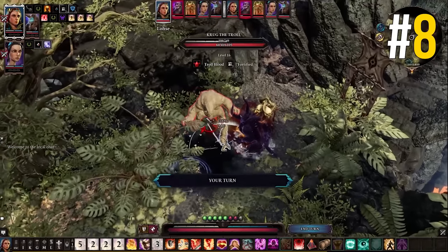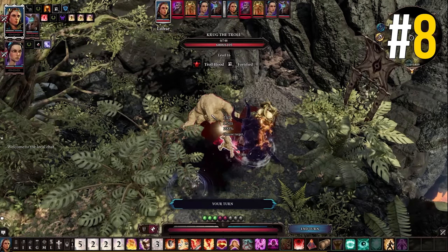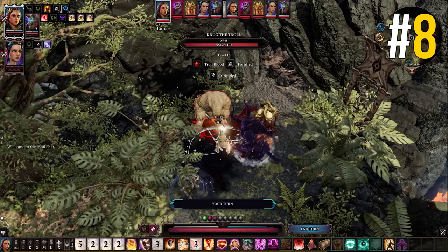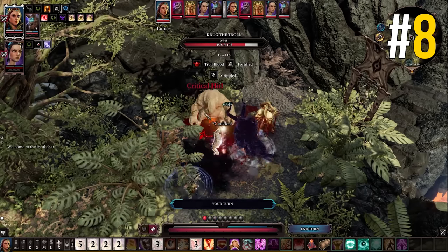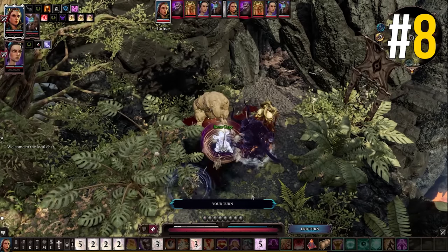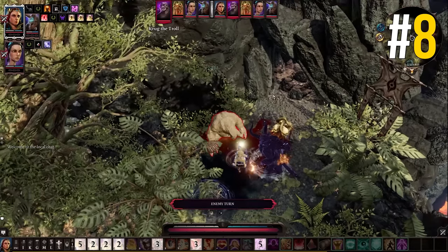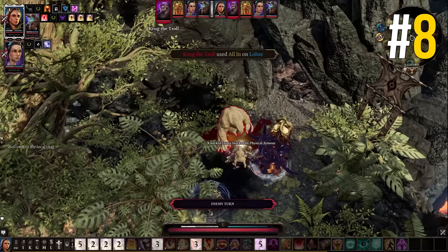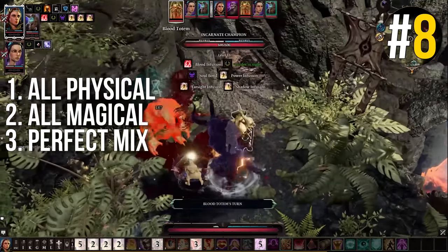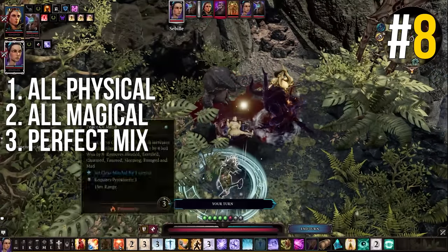Enemies in Divinity have health points, physical armor, and magical armor. Building your team composition around the fact that physical and magical damage apply separately can be a great help. A team with three physical and one magical won't work great — the magical character will feel useless as the only one trying to burn through enemy magic armor while three others work on physical armor. I recommend committing to either all physical, all magical, or a perfect mix. So with four party members that would be four and zero, zero and four, or two and two — no three-and-ones.